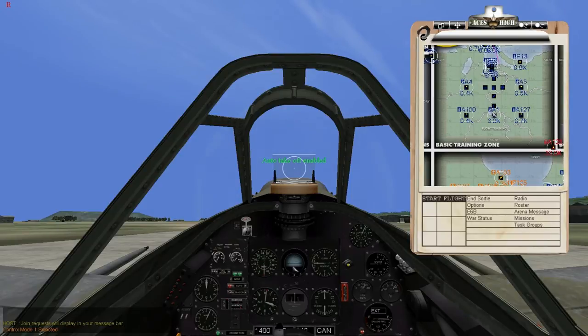This is your artificial horizon, with level ground indicated here and the plane shown here. You then have your climb/descent meter — positive means you're climbing, negative means you're going towards the ground. This is your RPM gauge, and then boost, which is essentially your RPMs. Then manifold. Oil pressure — when you take an oil hit, this gauge will slowly drop down until it reaches zero, at which time your engine will seize and you'll be coasting.